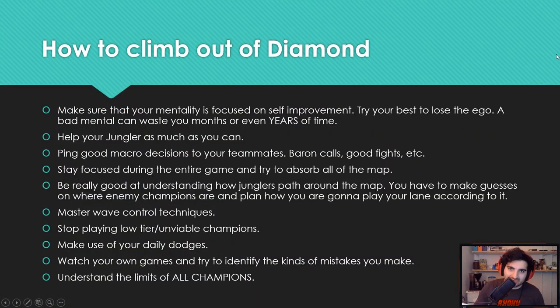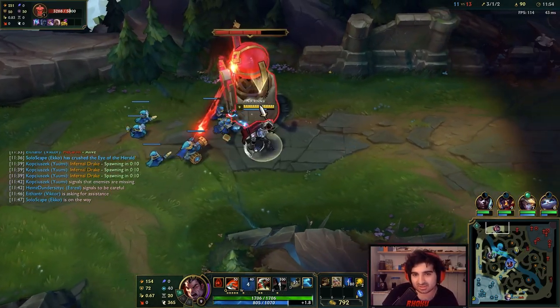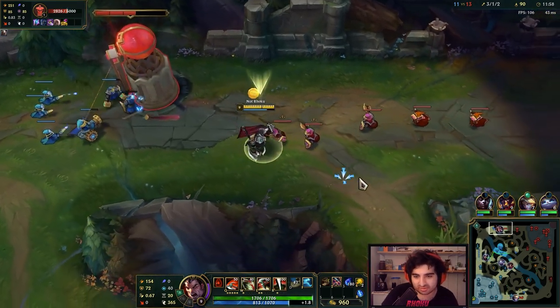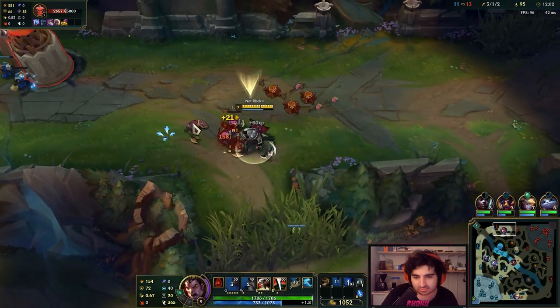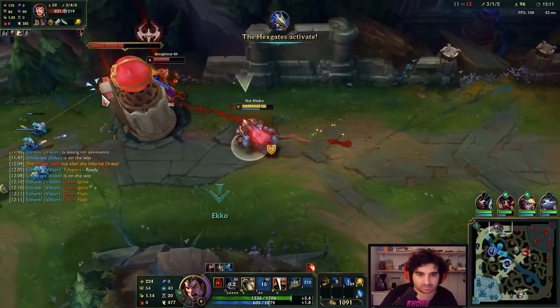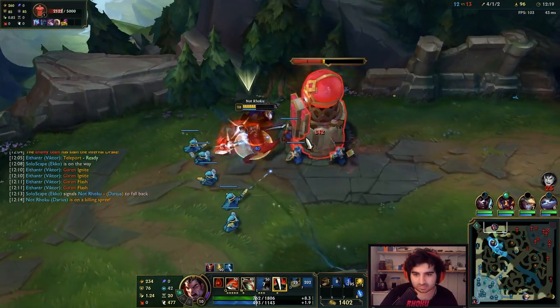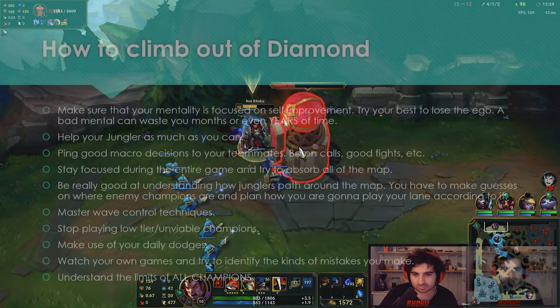Next, Diamond. This is probably the most difficult part — you're going to need a lot of time to climb out of Diamond, especially in EUW. If you're in a lower region like NA it'll be a bit easier, but in EUW, climbing out of Diamond for the first time in this meta is going to be very time-consuming and you're going to need a lot of patience. Keep the good mentality from Platinum — focus on self-improvement, lose the ego. Diamond takes so much time that if you have a bad mentality, you can tragically lose months or even years.